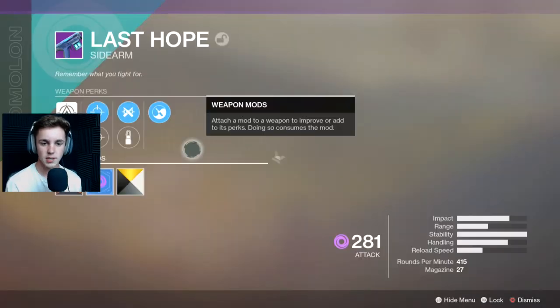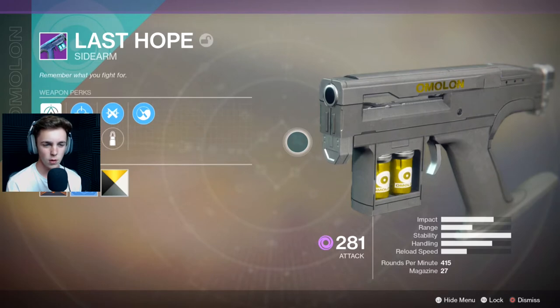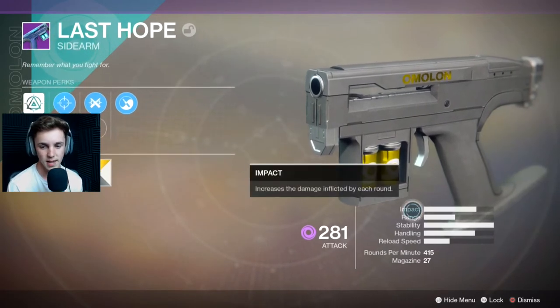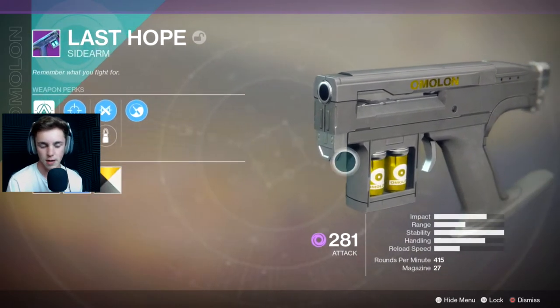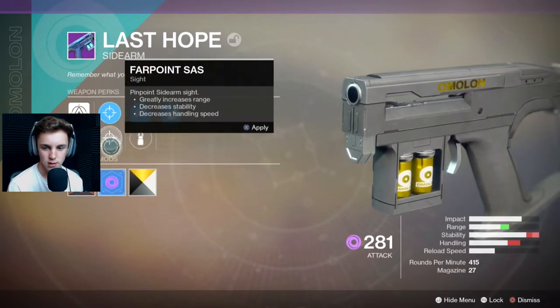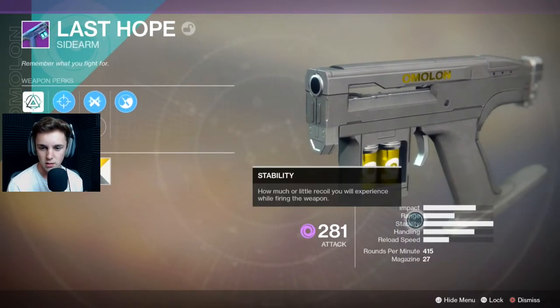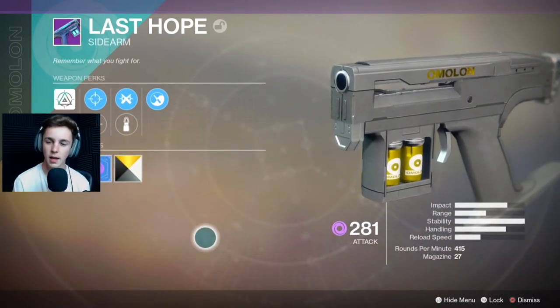In this video, we're going to be looking at the Last Hope sidearm. This is by far the best sidearm right now. I was using the Vanguard one, and that one is pretty much the same thing, just that this one has a lot better stats. So this thing just melts everything in Crucible. I threw on an Eververse shader just to make it look better, because without a shader it looks terrible. The perks are — max stability, because that's what makes weapons broken in this game. And we're going to go into Crucible and have some fun with this weapon.